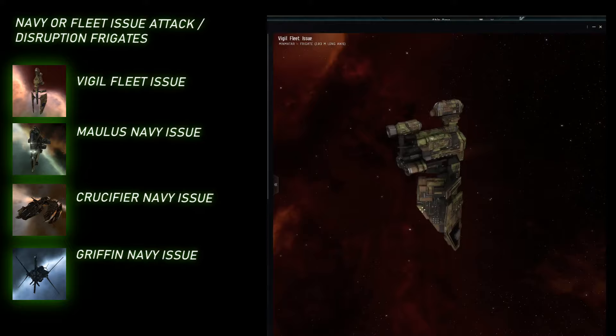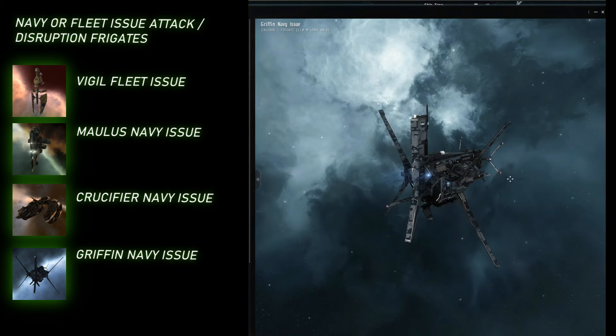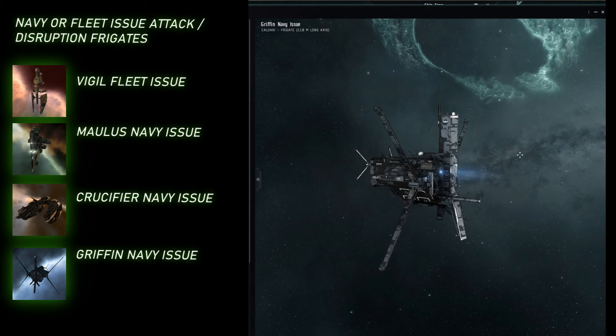Now we have the Navy and Fleet issue versions of the Tech-1 frigates. All the major four empires have three frigate designs created by their military. The fleet or Navy issue attack ships are always a variant of the T-1 disruption frigate. Like the Minmatar Vigil Fleet Issue, which unlike the relatively useless standard Vigil, has all kinds of rocket bonuses for good firepower and also a bonus to Stasis Webifier range. Stasis Webifiers in EVE are battle control devices that can slow a target way down, but their limitation is range, so a bonus to the webbing range is very helpful. Whereas the Caldari Griffon Navy Issue can also fight better than the standard Griffon, and its bonuses are for ECM drones, which is kind of sneaky.